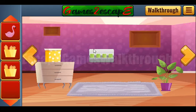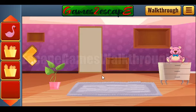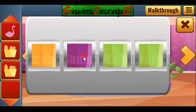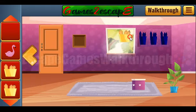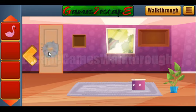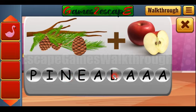We've got the flamingo. Another hint: the colors are the colors of the flower pot — yellow, pink, violet, and blue. Now we have all three pencils, we can put them here and then get the game and go to the next room. Let's solve this puzzle: it's pine and apple, so the result is pineapple — P-I-N-E-A-P-P-L-E.